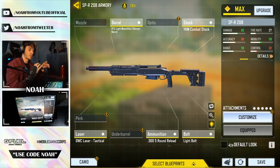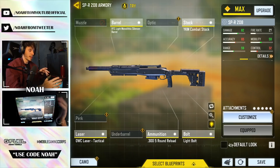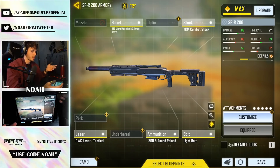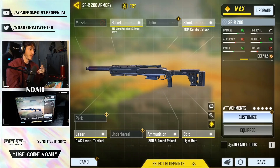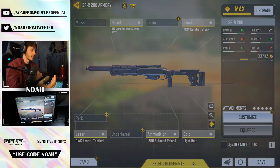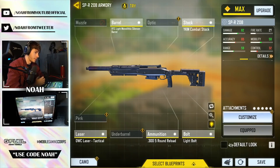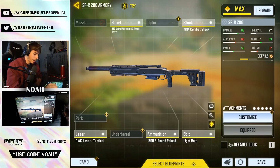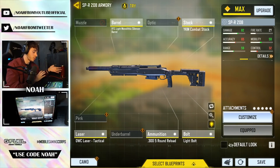That's going to do it for today's video. As far as my initial impressions of the SPR-208, this is definitely a solid weapon that any aggressive, accurate sniper is going to have a blast with. I wouldn't recommend playing long ranges with this weapon - the benefit of marksman rifles is that you can play super aggressive with high mobility builds and use an iron sight, so definitely play into that. The 300 five-round reload contributed to consistency, and the ADS speed was pretty quick.